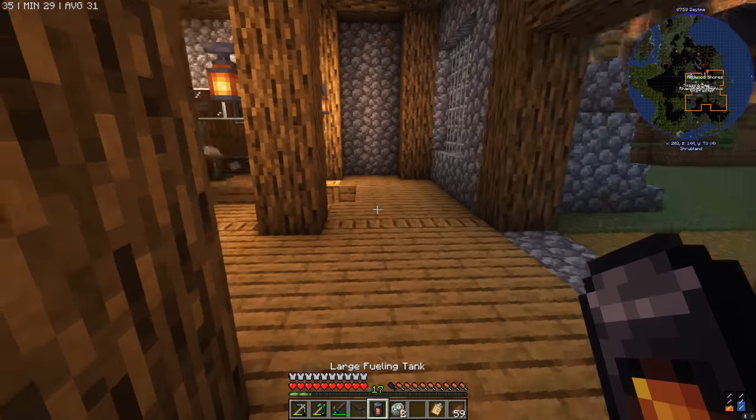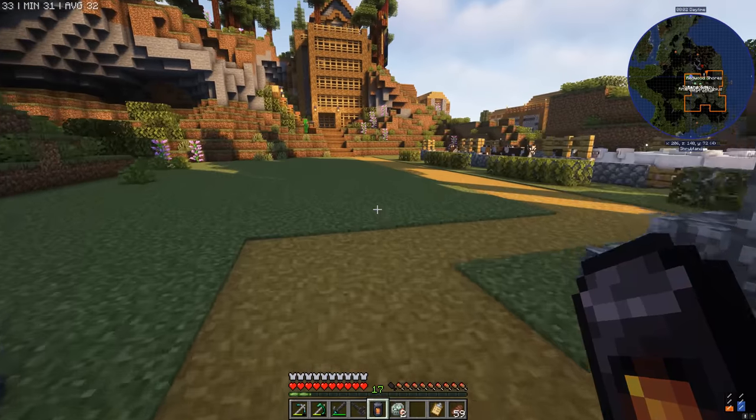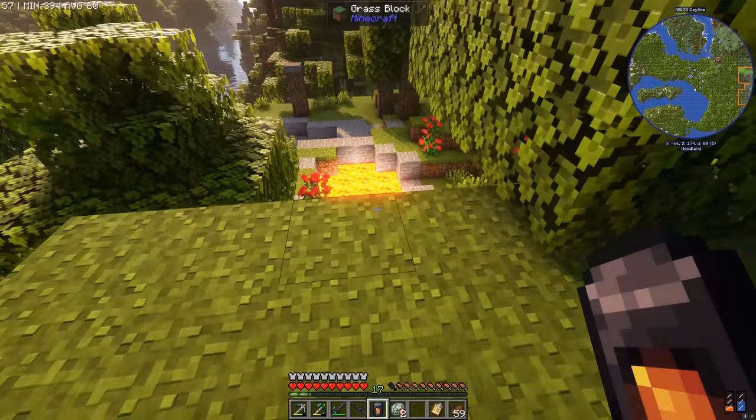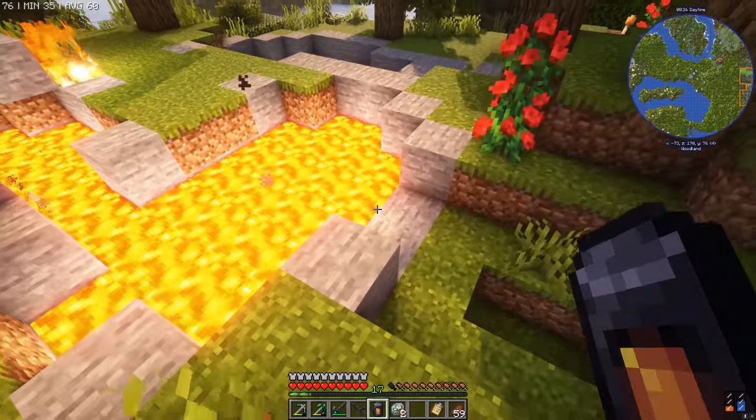How are we going to get fuel into this large fueling tank? Maybe we can use lava. We'll come over to this surface level lava pool — this is where I got the obsidian from before. It looks like we are! Let's fill this bad boy up to the brim with as much lava as it can handle. We are draining this lava lake completely, and it looks like it's full.